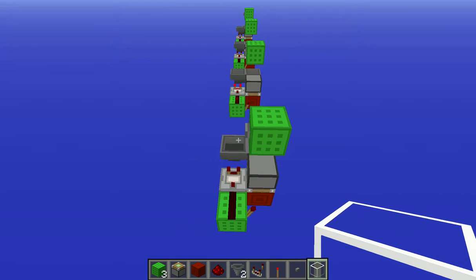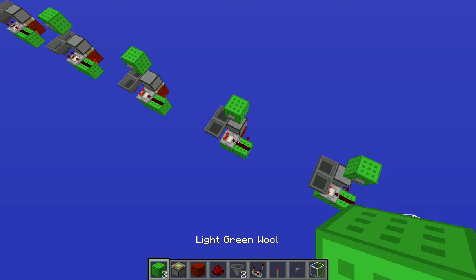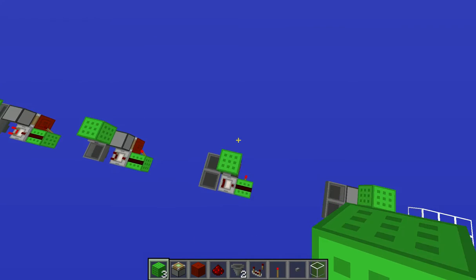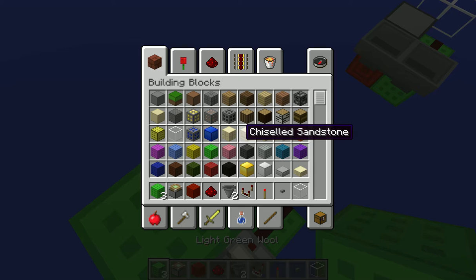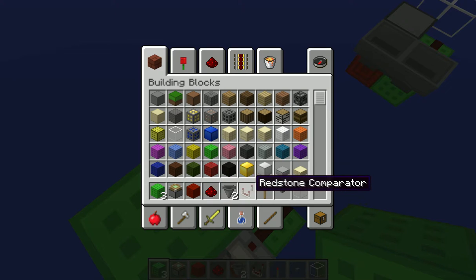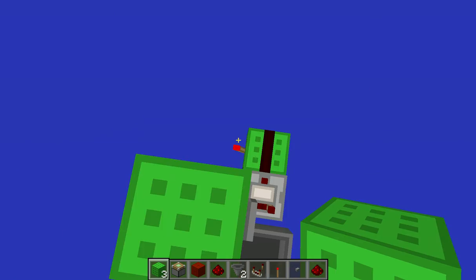They're really easy to build, really cheap. You're gonna need all the materials in my hotbar. The green wall could be any block of choice, and this is a sticky piston, the redstone block, two hoppers. This can be any block or any item or whatever. I think I'm gonna use just like redstone.